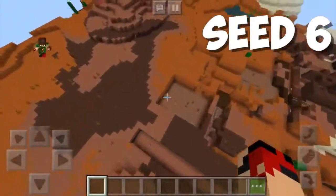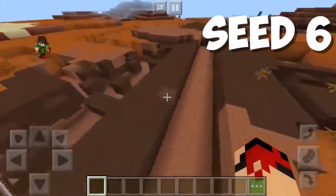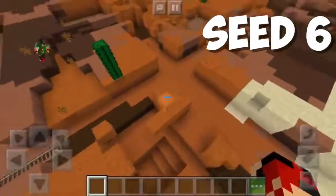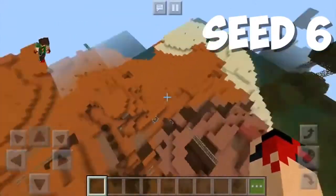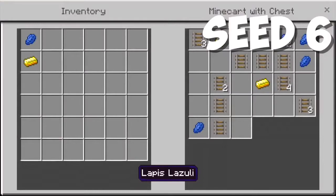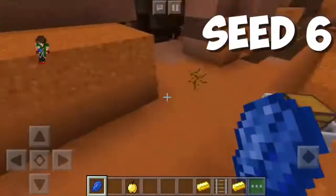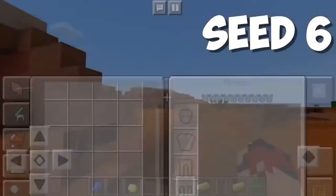The next seed is so cool because it is a glitched Mesa biome. Have you guys ever seen a glitched Mesa biome? That is so so cool. There are some chest minecarts somewhere around here — here they are! Look at all these glitched blocks. Look at this chest minecart — we have so many items. This is one of the best seeds just for that reason. We have a golden apple, which is going to help us get through the survival night. This is definitely one of my favorite seeds.